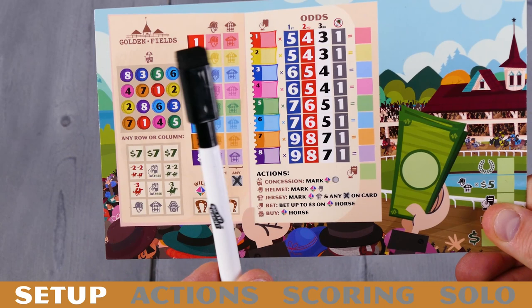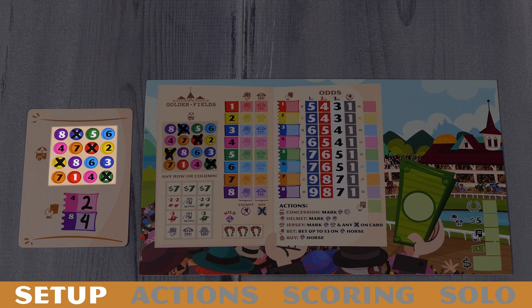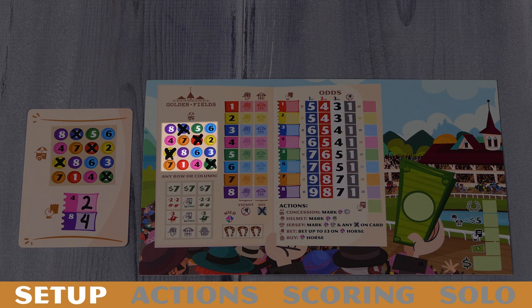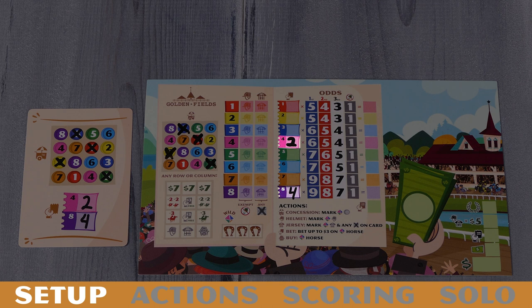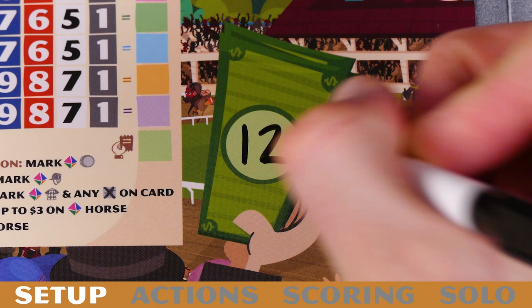Give each player a player board and dry erase marker. These are your starting cards — randomly deal one starting card to each player. Each player will find the four X marks on the concession grid of their starting card and mark the concession grid on their player board to match. Similarly, they'll write the two numbers in the bet spaces of the horses listed onto their player board as well. Now, everyone begins with $12, so each player will write $12 onto the dollar space of their player board. The player who most recently made a bet starts as the active player, and they will take the two dice. You're now ready to begin.